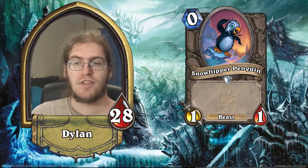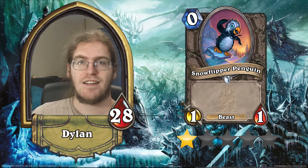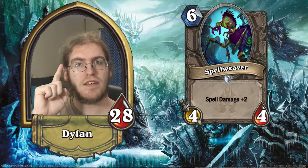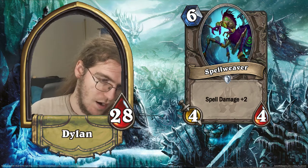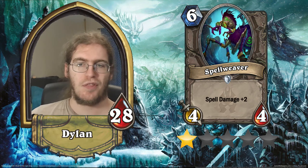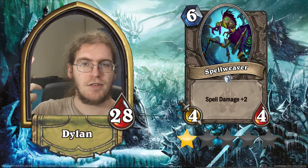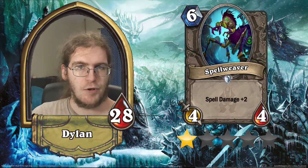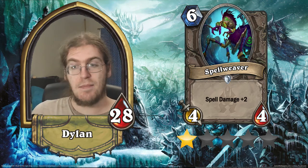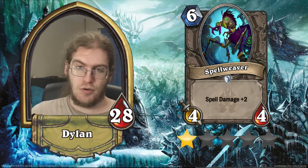Snowflipper Penguin — he's a 1/1 for zero. He's a beast. He's one star. Don't play him. Spellweaver is a 4/4 for six with spell damage plus two. This is only the second spell damage plus two card ever printed, and unfortunately it is even worse than the other one. This is a one star card — it's way too slow. You can't combo it with things very effectively because it costs six mana. You could play this and then frostbolt, frostbolt and do 10 damage, or you could just play Pyroblast and do 10 damage. Evolved Kobold had a little bit more potential because it was a lower mana cost — this has a bigger body, but that doesn't matter because you're playing it for the spell damage, not the 4/4. It's just too expensive to be effective.